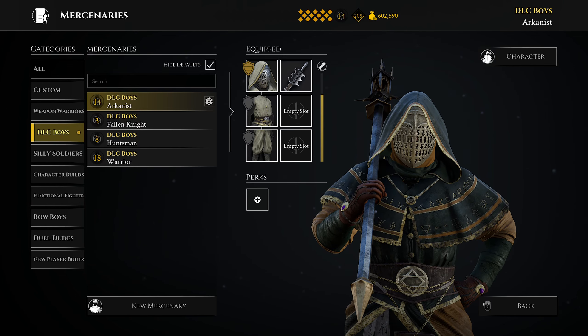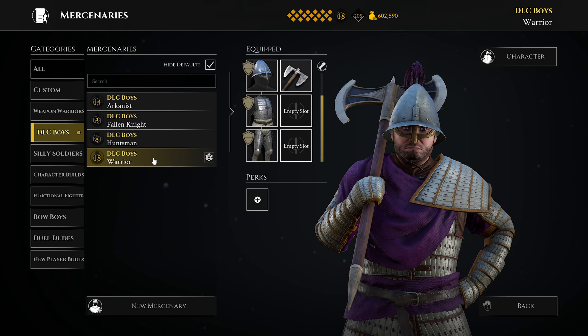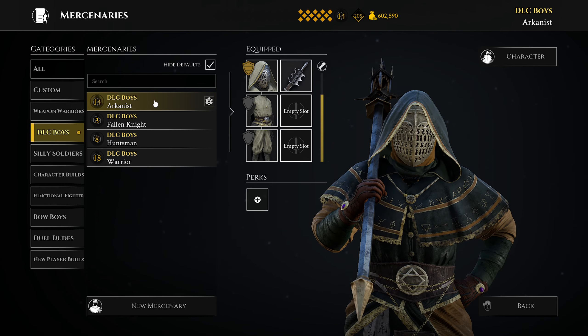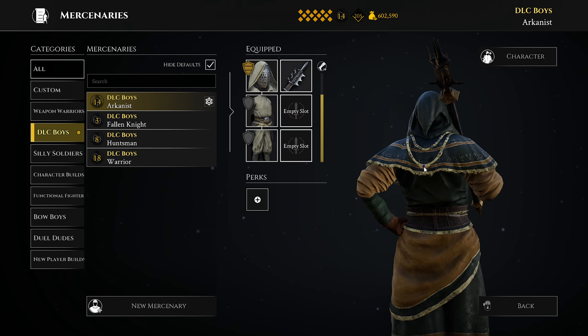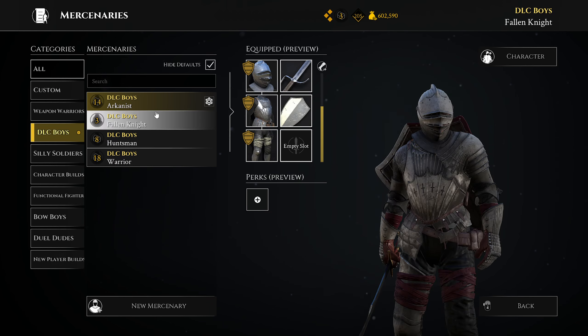Welcome to Epic Bro, I'm Tom. Today we're taking a look at the newest armor sets released in Mordhau: the Arcanist, the Fallen Knight, the Huntsman, and the Warrior. It's part of the newest patch. They also added a new horde mode which I'll probably check out later — going to try to wrangle some friends together for that. For now, we're just going to look at the armor sets. I like them enough that I bought them, obviously — here they are, four armor sets.